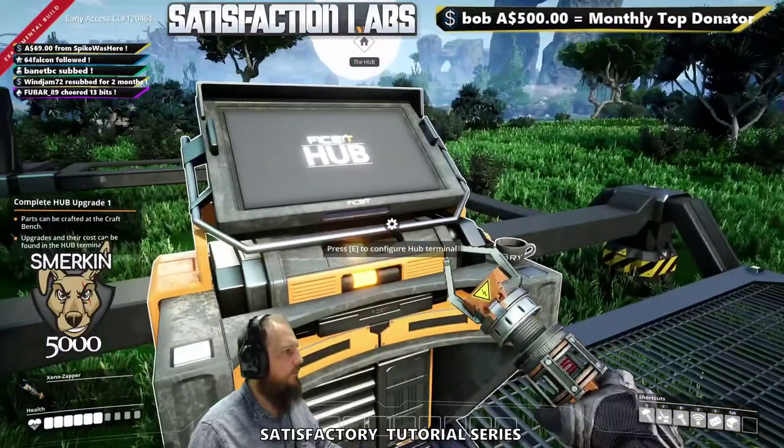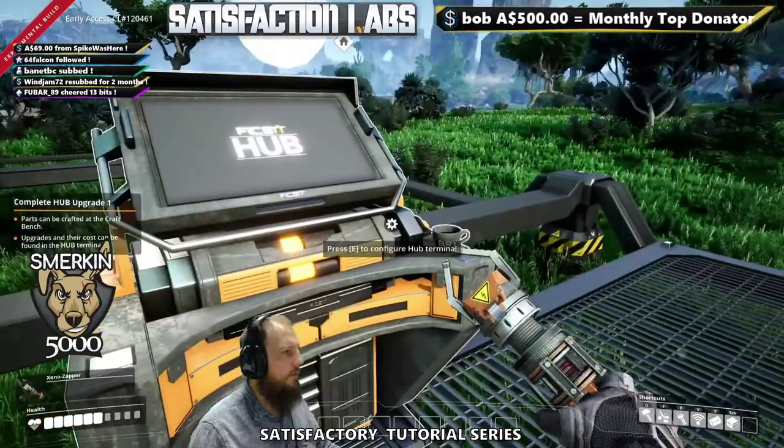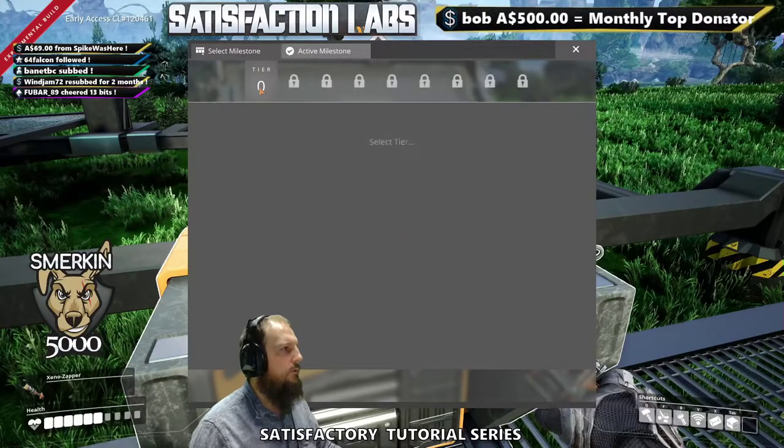Parts can be crafted at the craft bench, and upgrades and their costs can be found in the hub terminal. So if we go up to the hub terminal and press E, we can select a tier at the top.